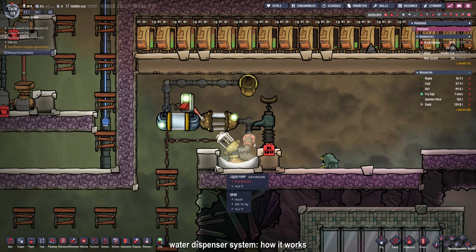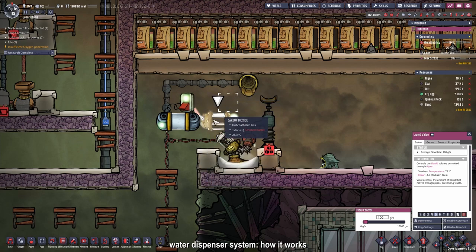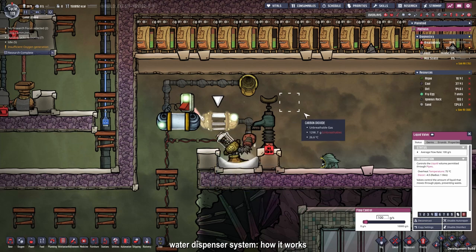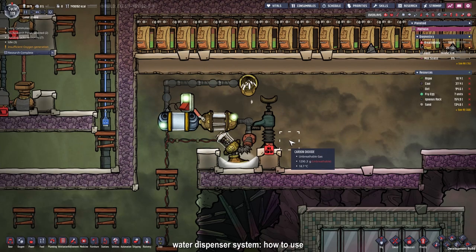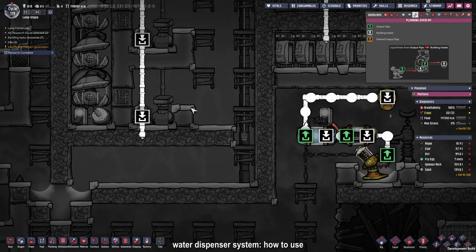To make filling the electrolyzers easier, I built this contraption. We have a liquid pump that sucks up our brine, which is heavier than water, then it goes to a valve set to 100g packages. We have a liquid shutoff that we can manually turn on and off, and an outlet. So if I press play, you'll see the 100g packages of brine going through the pipe. I'll run this and press stop at any moment between 1 and 2kg, cutting off the stream so we have the right amount of liquid in our electrolyzer room.